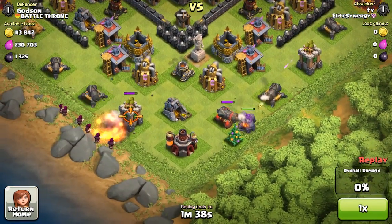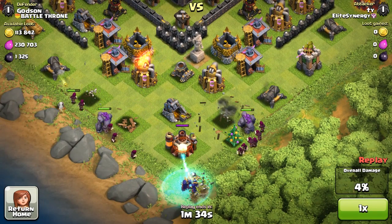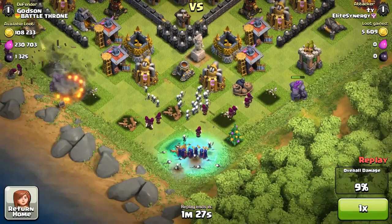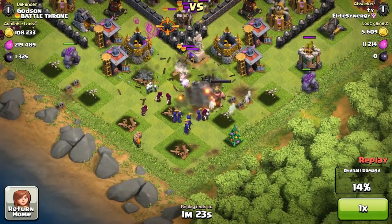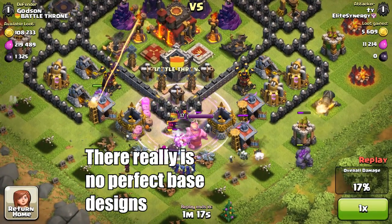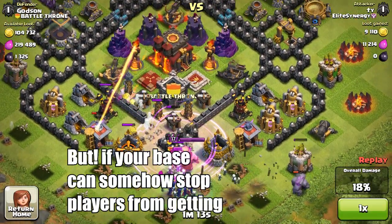I opened up some of the walls because I had a lot of trouble with hog riders. By making a little pathway and putting spring traps in there, they had to go for those. That was basically my last effort for stopping hog riders. Once I made my base almost perfect so that ground troops had a hard time, I would always get attacked by air units.